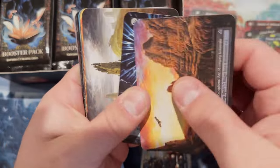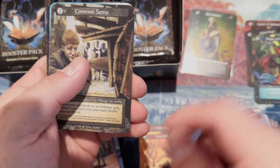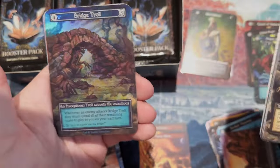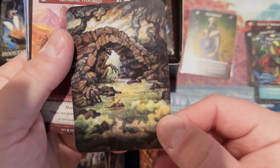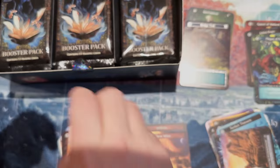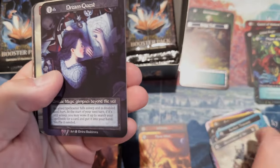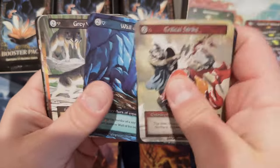Six or seven of the uniques down the right-hand side. Flame Wave, Common Sense - we've got three uniques down the right-hand side. Dispel. We got a foil Bridge Troll - nice. You guys can't see it clearly but see how different that looks - it's wild. Remlin, Wild Boars, Exorcism.